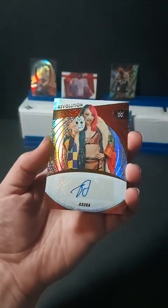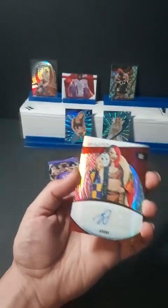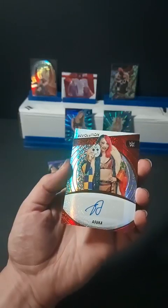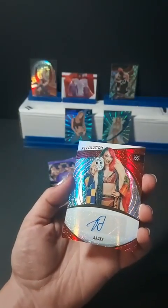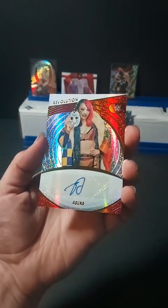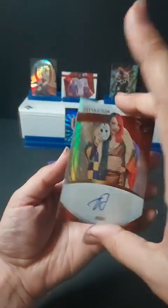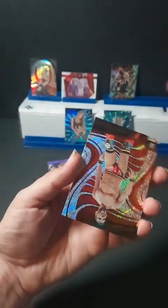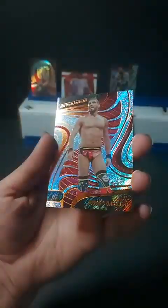That's what we do here — through blasters, through hobby boxes, it doesn't matter whether we're guaranteed one or not. Who has the P's? P went out to Jasmine — Jasmine has P for Paul Heyman, so she is stacking up hits today. We got three pulls from that pack, and end out with a Johnny Gargano representing Raw.